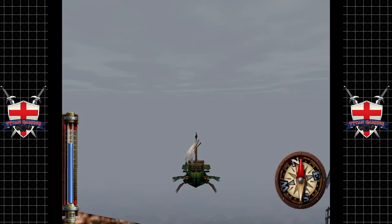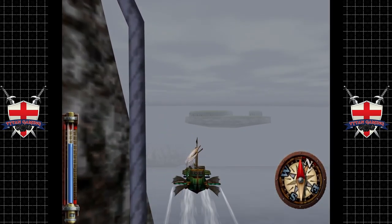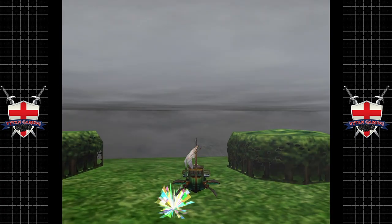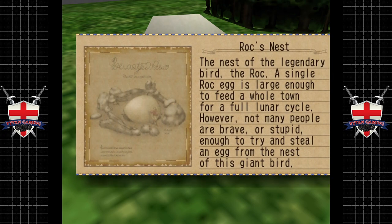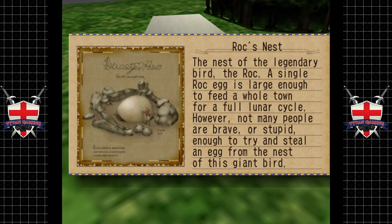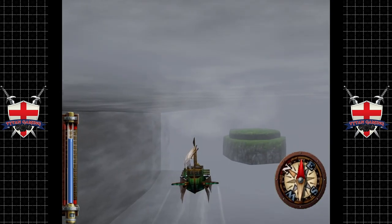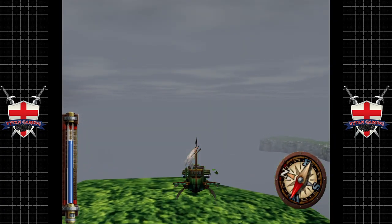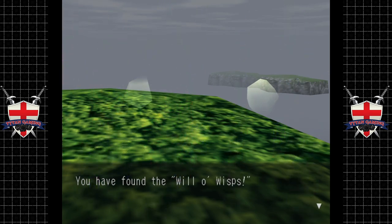We are finally back to the North Ocean — let's start exploring. We've got a few little things to find around here. The first one is the Roc's Nest: 'The nest of the legendary bird the Roc. A single Roc egg is large enough to feed a whole town for a full lunar cycle. However, not many people are brave or stupid enough to try to steal an egg from the nest of this giant bird.' Seems like a pretty dumb thing to do. A full lunar cycle — is that a day or a month? 28 days... wouldn't it go moldy?